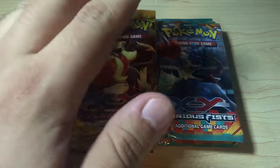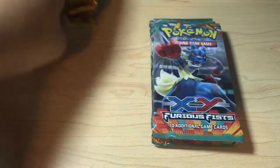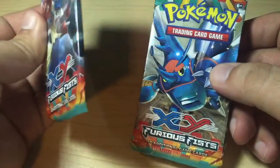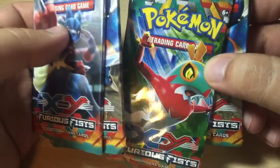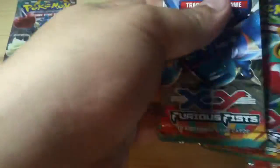Well, enough said about that. Let's open these guys up. I think I'm going to start with the XY Furious Fist booster packs, so I'm going to set the Flashfire ones to the side. Look at that — Vigoroth on the pack art. I'm sorry guys if I don't know the name of all these Pokemon on the booster packs. I will get up to speed eventually, so bear with me. I think I'm going to leave this one for last.